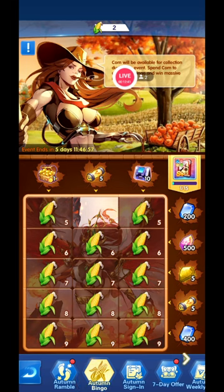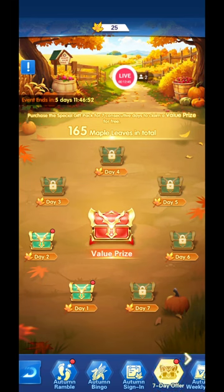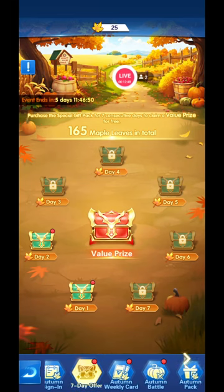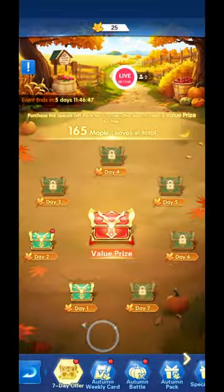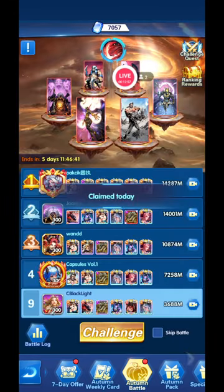You also have the autumn bingo, with rewards including an S-plus faction hero selection card or relic selection card. There's a seven-day offer that lets you buy shards for heroes and exchange them for one copy. The autumn weekly card gives you 50 blue diamonds daily.